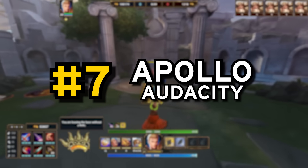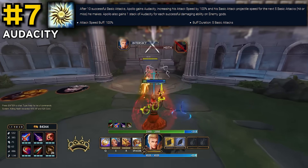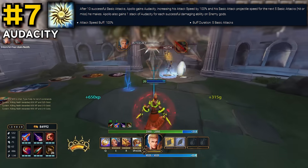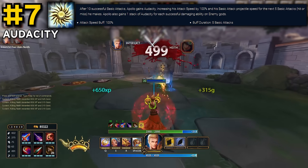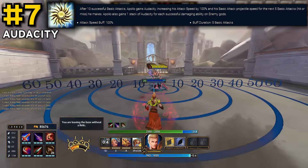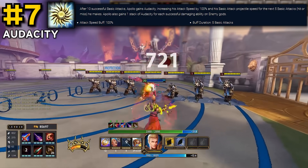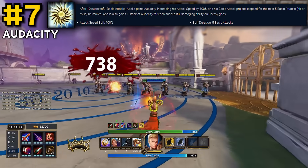Next up at number 7, we have Apollo's passive, and this is where we start to get into the really broken ones. After 10 basic attacks, or hits of his 3, Apollo gains 100% attack speed for his next 5 basic attacks. It's simple, but extremely effective. Since this doesn't scale with level at all, this can be a huge difference maker when boxing in the early laning phase, as no one can really compete with the free attack speed this provides at level 1. As the game goes later on, you can sometimes run into overcapping issues, but even if you're only getting an effective 60% boost from this, it's still pretty insane.